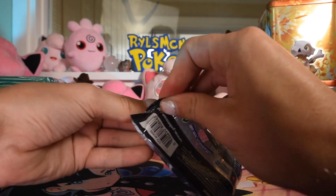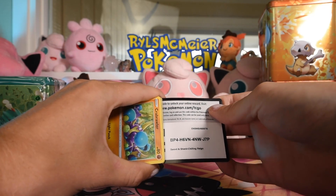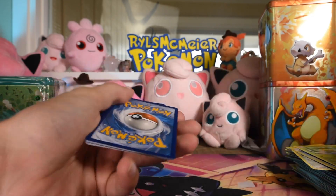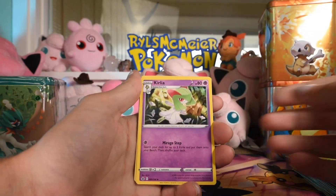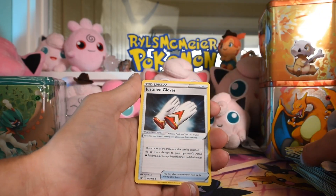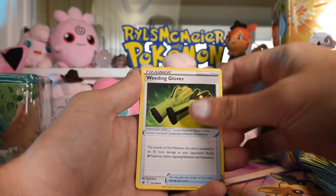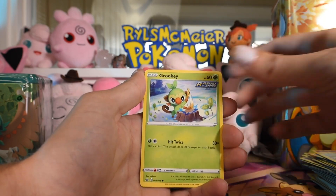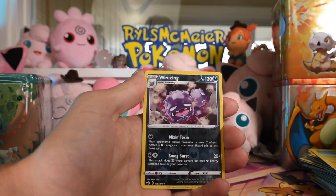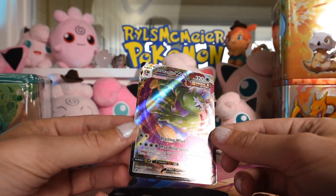Chilling Rain. At least we won't be moving on to Lost Origins this time. Four to the front. Energy, Curlia, Justified Gloves — I could never justify having gloves, let's be real — Weeding Gloves, Crabrawler, Golett, Porygon, Gardevoir, Mareep, reverse Weezing, and a Tornadus VMAX! That's not bad — that's a pull!